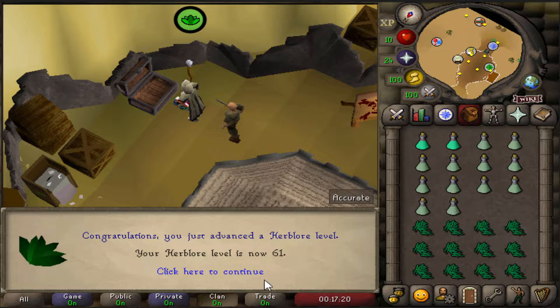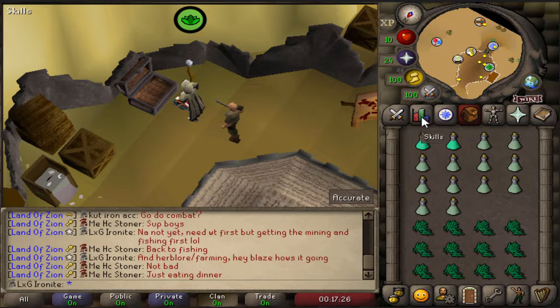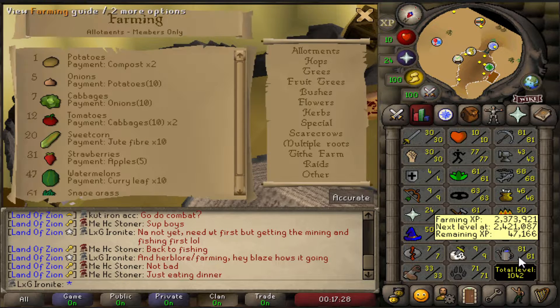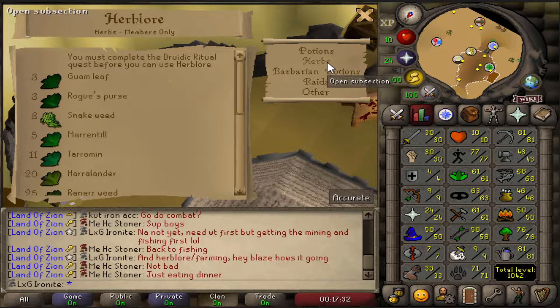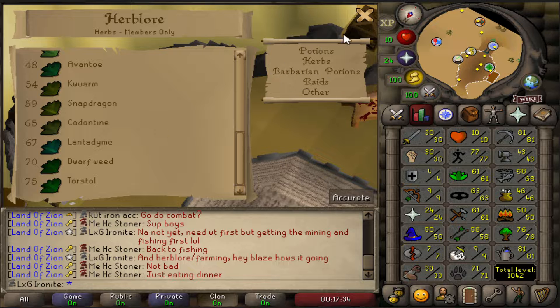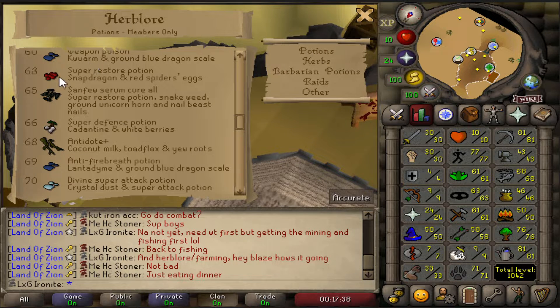And that's 61 Herblore, which means we can now make magic essence mixes, which is not very useful. We could boost to do the snapdragons — I think it's level 63 — but I haven't got many red spiders' eggs, so it's probably not worth it.